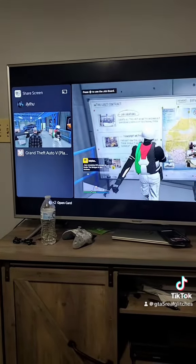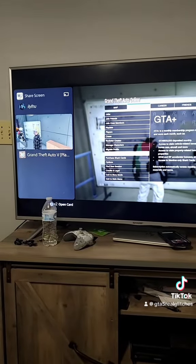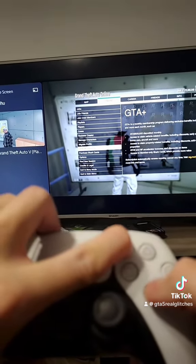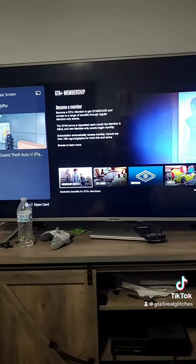What you're gonna do is press pause online and go to GTA Plus membership. Alright, so what you're gonna do is hold the pause, press X twice, then release the pause. Ready? Let's go — one, two — release the pause. Now you're gonna join a 1P5 or 1P4 session.